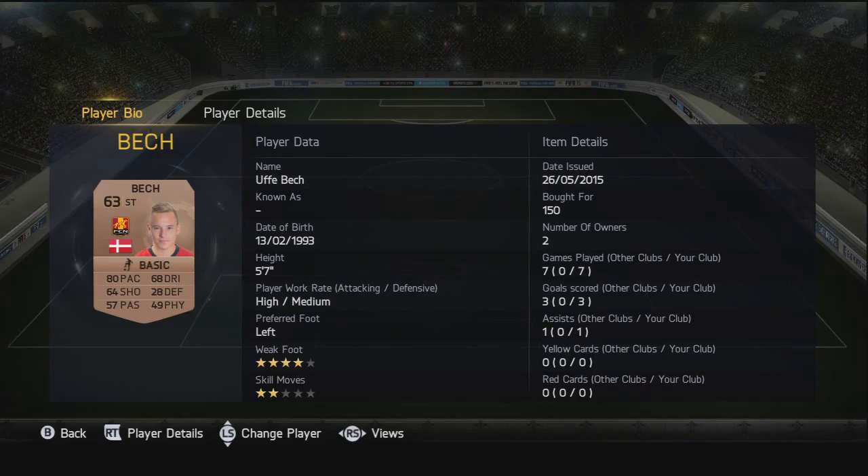Moving on to the two strikers - we've got Ufe Beck, 63 rated. Really nice pace for a bronze striker, 68 dribbling and 64 shooting which is pretty decent. In the seven games he played he managed to score us three goals and one assist as well.